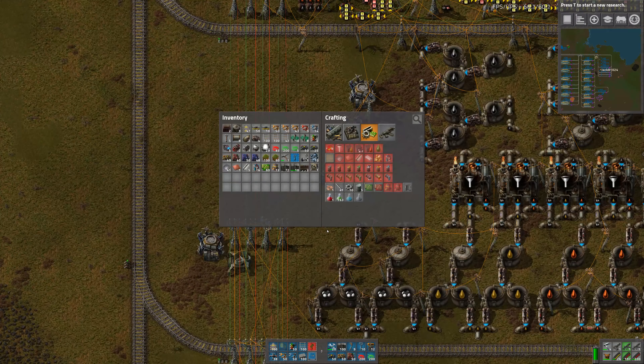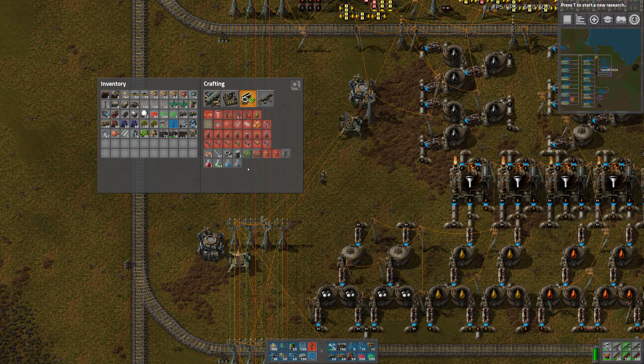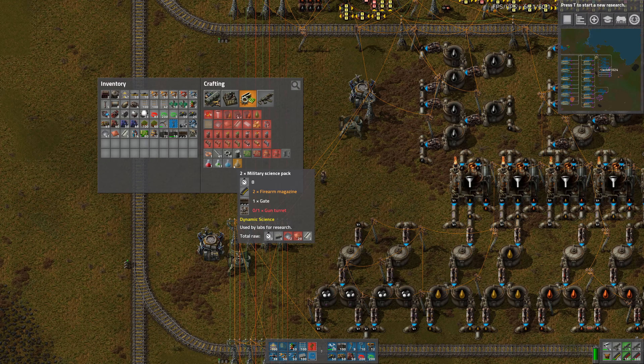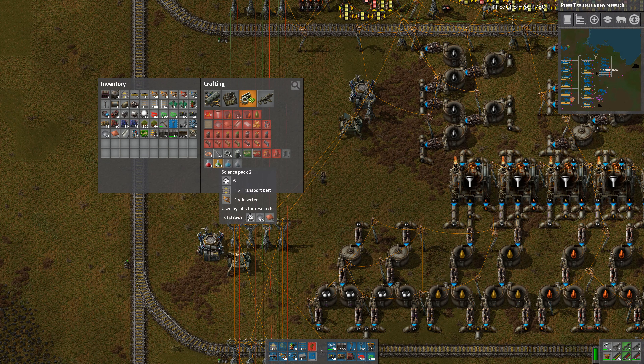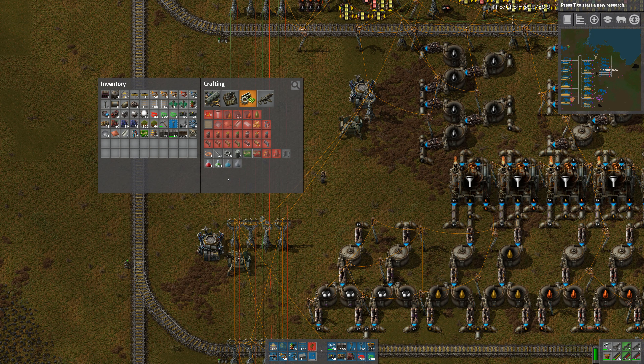To fix that, I made a mod called Dynamic Science. What it does is every hour the recipes will change for everything above green science. Red and green science stay the same as always - the reason being they're needed to get to circuit networks, and I didn't want that to be hard. From circuit networks onwards is where the challenge comes into play.